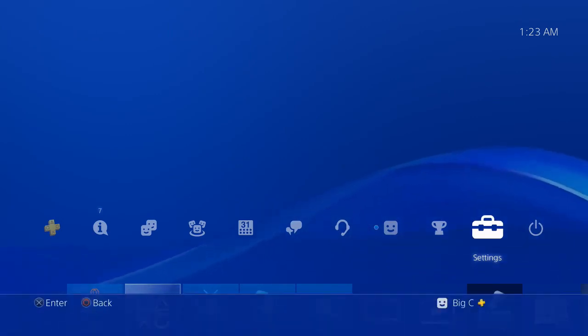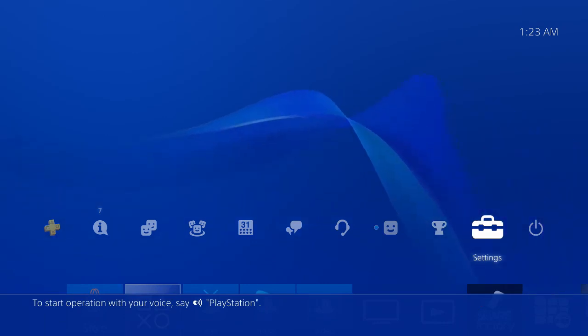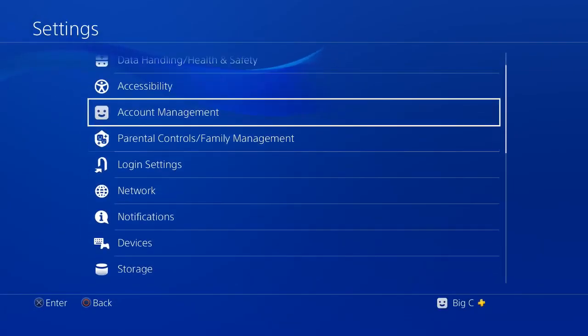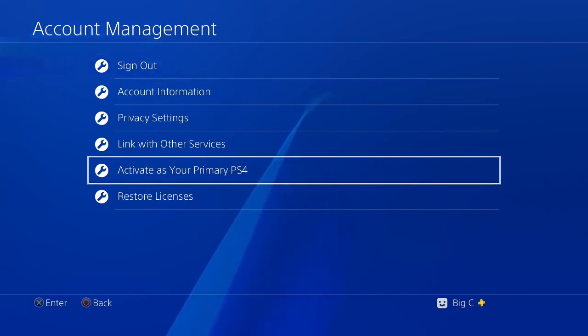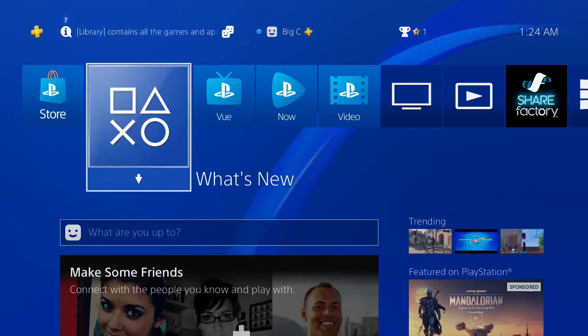Some people from my previous videos said it wasn't switching over to their main account. If that happens, go to Settings > Account Management > Activate as Your Primary PlayStation 4. If it still doesn't work, you may have another PlayStation activated as your primary — you'll need to deactivate it or ask whoever owns that account to deactivate it.